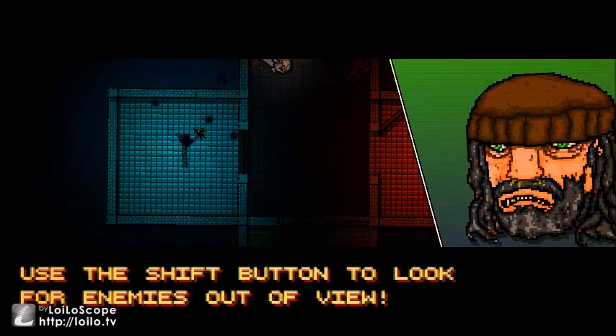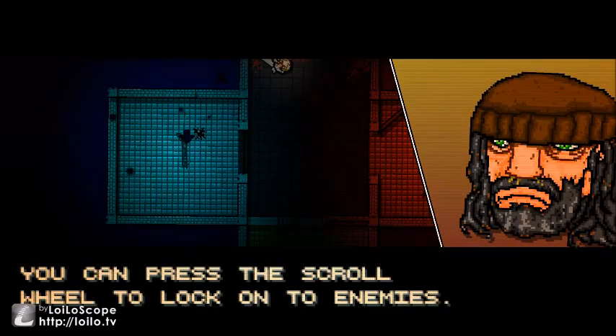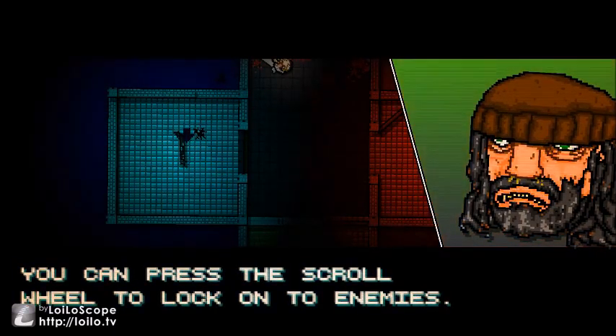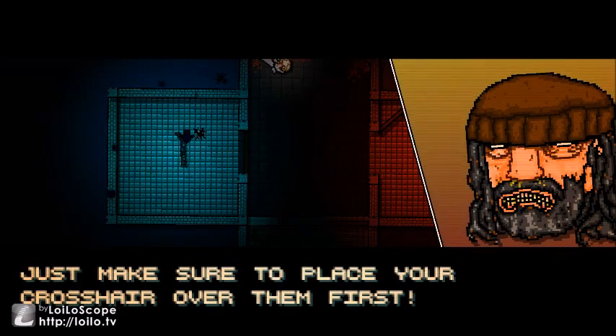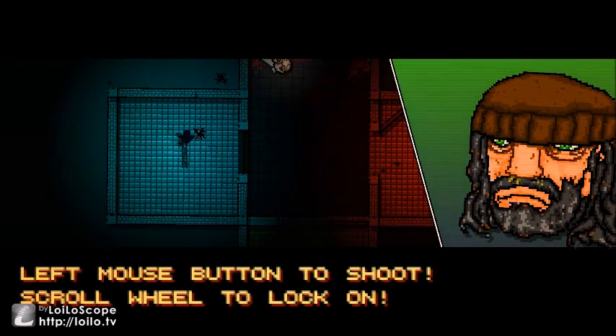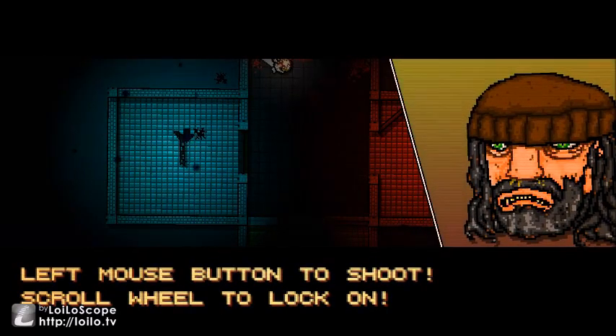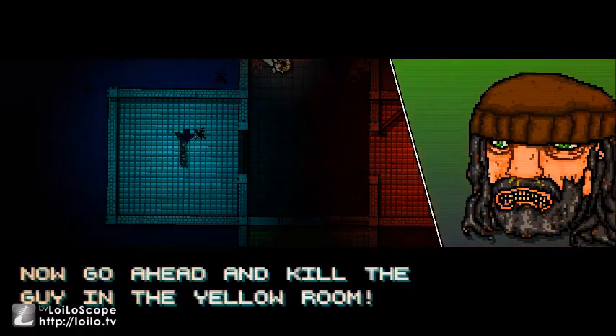Use the shift button to look for enemies around you — it is very useful for not getting yourself killed. You can press the scroll wheel and lock onto enemies; just make sure to place your crosshair over them first. Right mouse to grab, shift to look, left mouse button to shoot, scroll wheel to lock on.